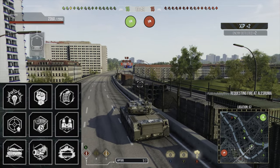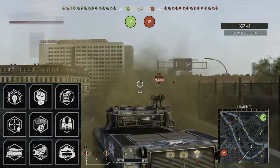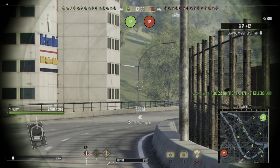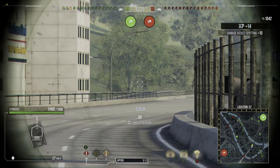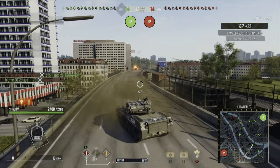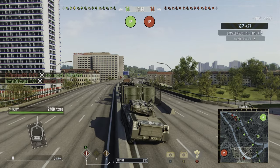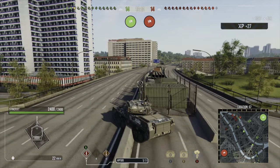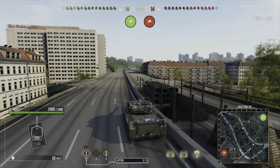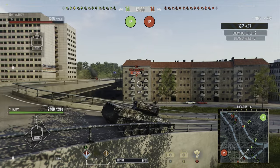For commander skills I run sixth sense, born leader, rapid loading, steady aim, snapshot, situational awareness, camouflage expertise, muffled shot, and green thumb — making this a sneaky sniper build. Gun handling skills, camouflage skills, rapid loading to improve DPM, and situational awareness allow me to outspot medium and heavy tanks and gain assistance. With those commander and equipment setups I now have a view range of 600 meters and a still concealment rating of 211 meters, which is really nice. You can stay hidden, fire through foliage, and farm assistance on tanks crossing into position without being detected.